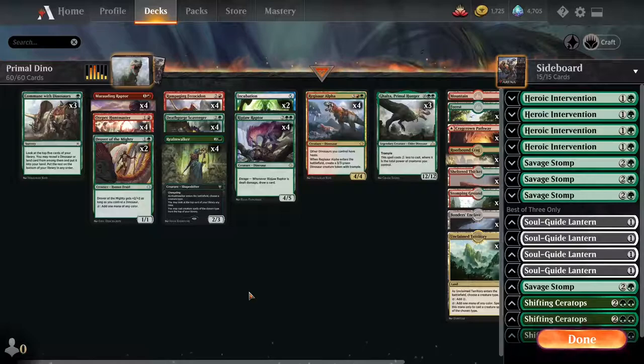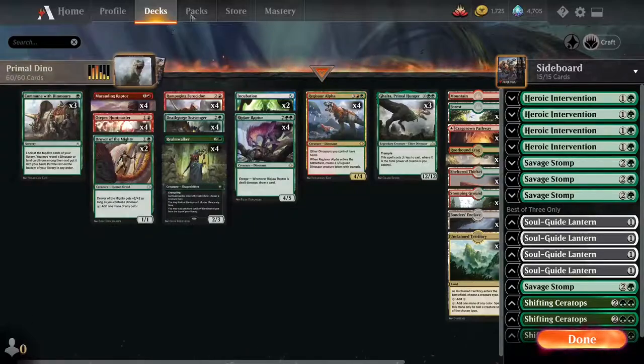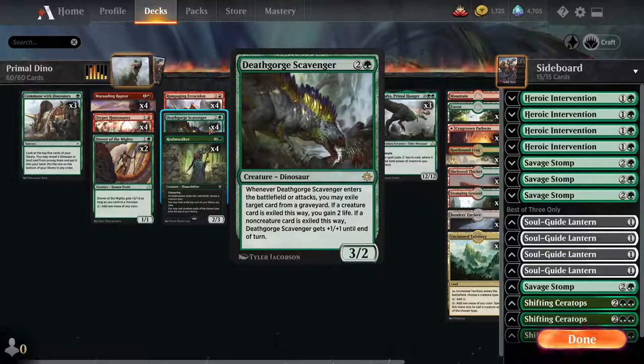Let's get into it. We got Commune as always — bread and butter, fantastic. I've started getting a combination of Commune and then Incubation, just to have five sometimes six total diggers — cantrips, whatever you want to call them — to really dive deep for whatever I'm looking for. Usually it's a toolbox dino like Rampaging or a Death Gorge Scavenger, which has been doing some pretty good work. It can get pretty big, especially if you swing with it the turn it comes into play.